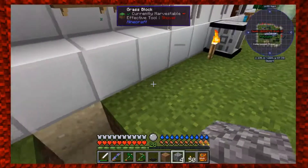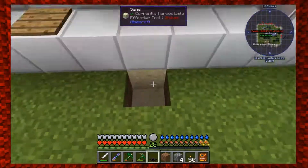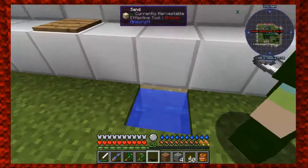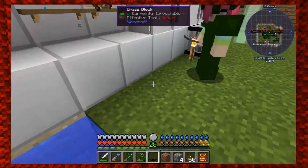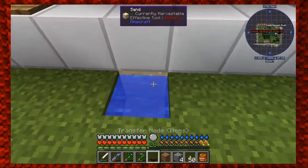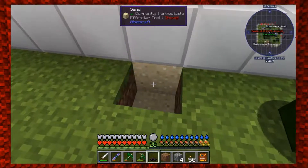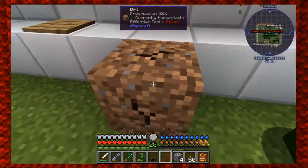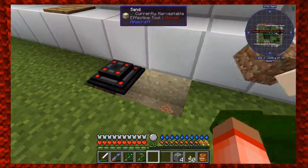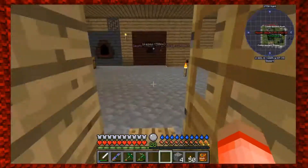I fell off the ladder - that's okay. Put that bucket of water in the hole up here. Put a block there first - there we go. Now put the water down, cover it, and there. Now I'm going to go make one of those interaction upgrades.